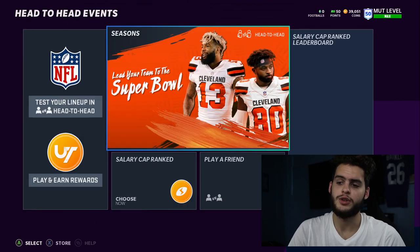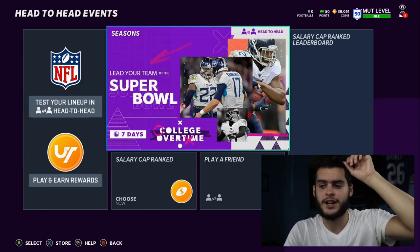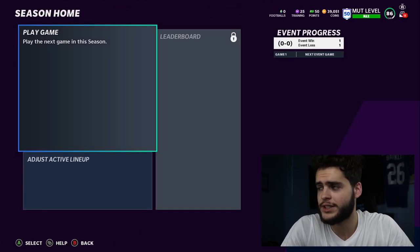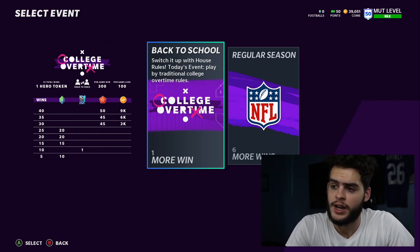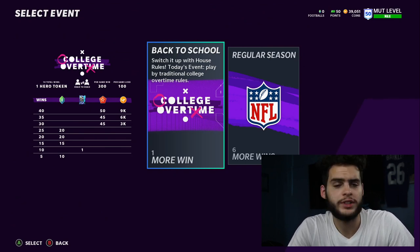There are a few ways to do House Rules — there are the safe people and there are the risk people. In my opinion, you always want to take the risk in these House Rules, because when you play it safe it wastes too much time. It also comes down to how good of a Madden player you are. The reward format is you get the token after 10 wins, plus some footballs, training, and coins.